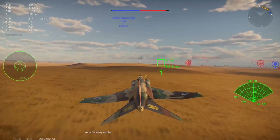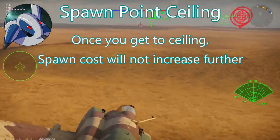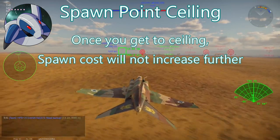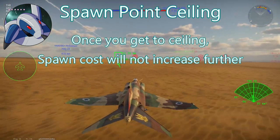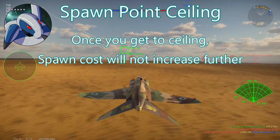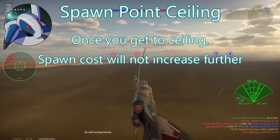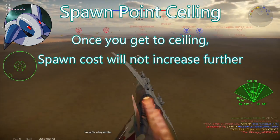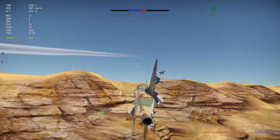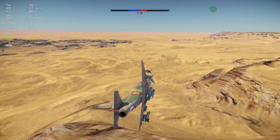Before we start with plane spawn points, it's important to realize that plane spawn points have a ceiling. Once you hit this ceiling, you basically can't ever increase your spawn costs unless you include specific types of weapons or add belts to guns. Once you've included, say, six 1,000-pound bombs, you're at the ceiling — you can staple whatever you want on the aircraft and it won't increase spawn costs. However, there are specific weapon types that have their own spawn costs which, much like helicopter ATGMs, instantly set you to a higher spawn cost as soon as you equip them. Planes are significantly more involved than helicopters in terms of how different weapons affect spawn costs.